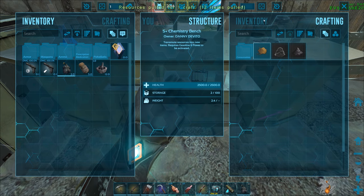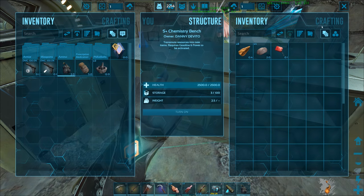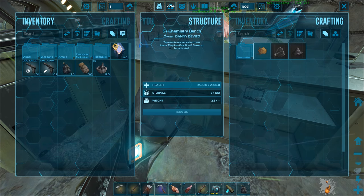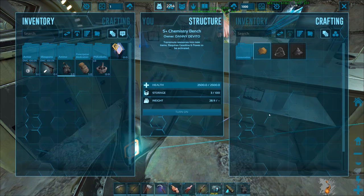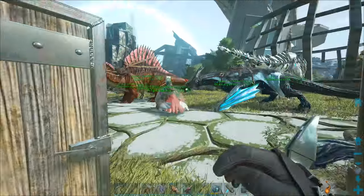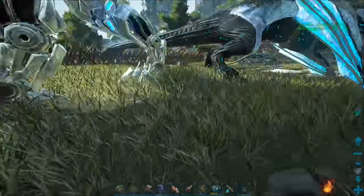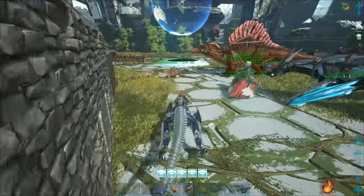This crafts at a time so if I want to make spark powder, I can make way more much faster in this chemistry bench now. It makes it six at a time, so it's essentially six mortar and pestles in one device - really really cool. I've got some hyperthermia outside, probably because of my riot gear.